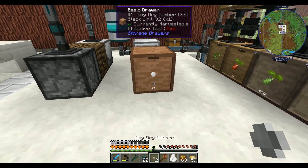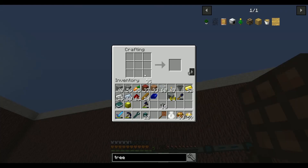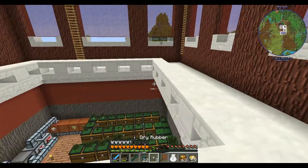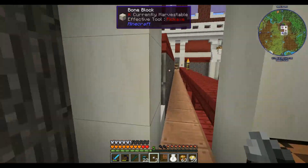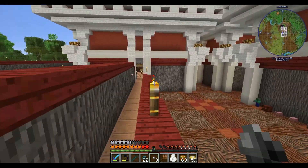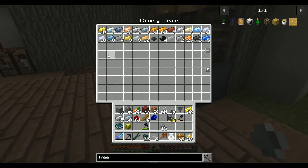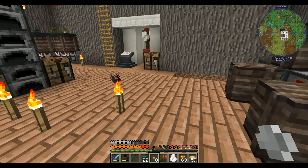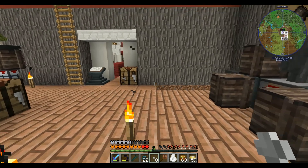Now we can take these and make them into regular rubbers, and now that we have our regular rubbers we can make our plastic. I'm in the wrong room for that though — over here. We put the rubber in the furnace, get dry rubber, and now we have the pieces we need to make our pig farming machines.